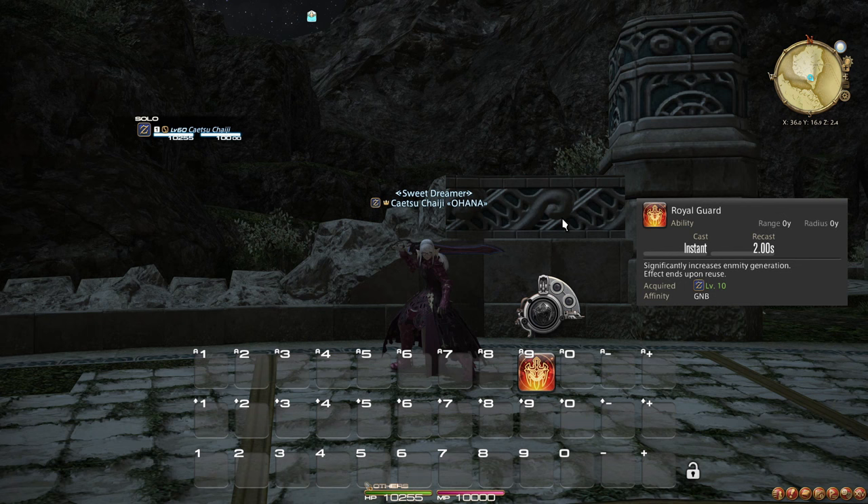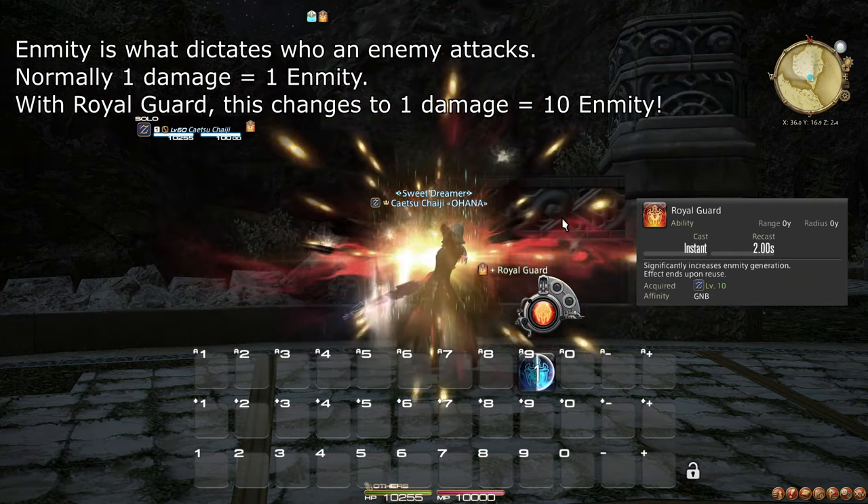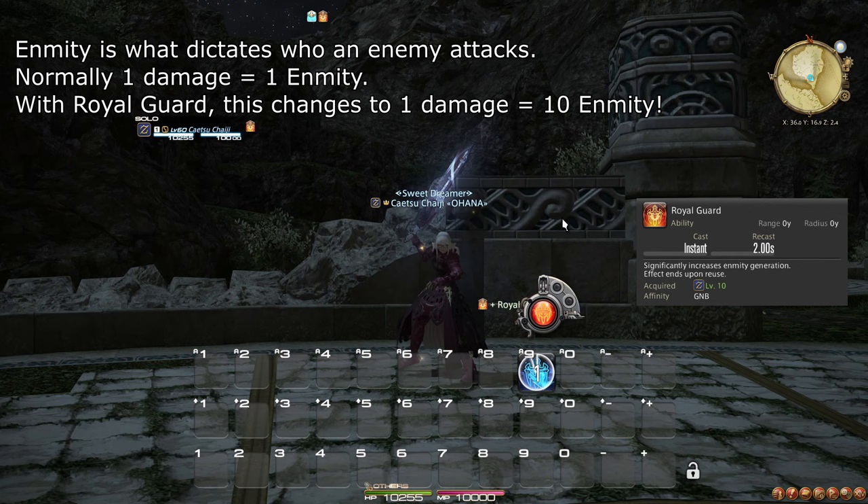Royal Guard serves as your tank stance, greatly boosting your enmity generation, causing enemies to prioritize attacking you over others. This should typically always be turned on, unless you have a co-tank who's going to main tank. Always keeping it on is a nice default if you aren't sure.